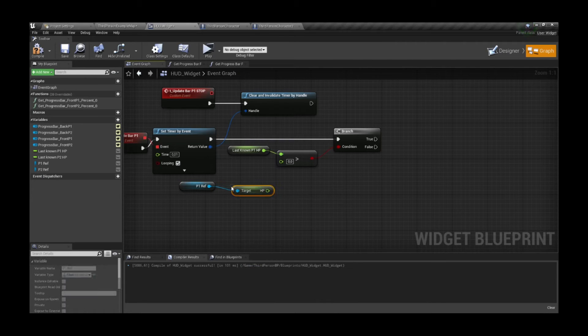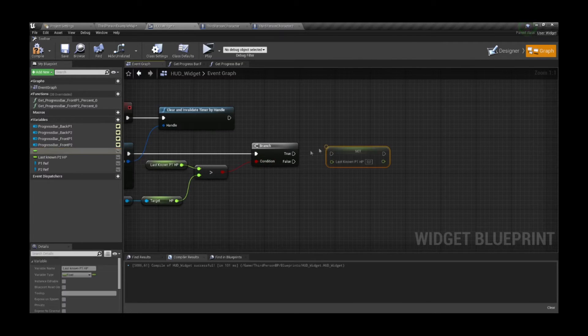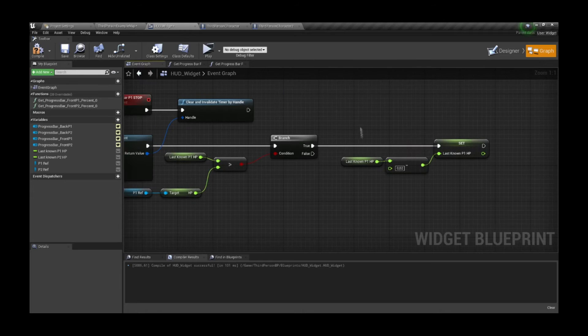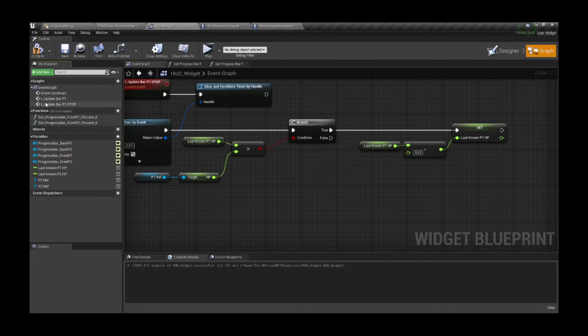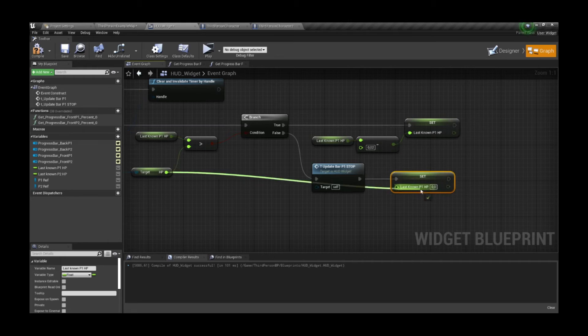Let's make the timer for the first player. The timer will first check if the last known HP value is still greater than the actual HP, and if that's true we decrease the value until it's lower than the actual HP. Once that happens we stop the timer, as there's nothing left to do.